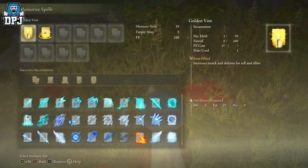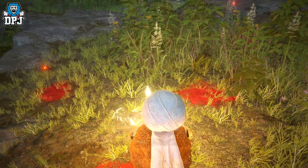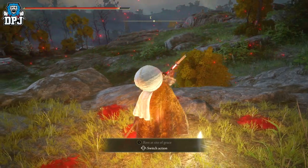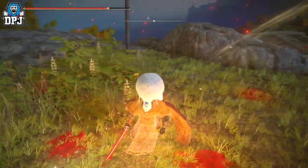The incantation I'm using with my seal is just the Golden Vow — increases attack power and defense. We also have Tree Heal, which, honestly, if you're stabbing yourself more often than not, you're probably going to have to heal. You can use your flasks obviously, but if you've got the FP points you may as well use it. This heals me an absolute ton — it would basically fill my health bar if I hold it long enough.